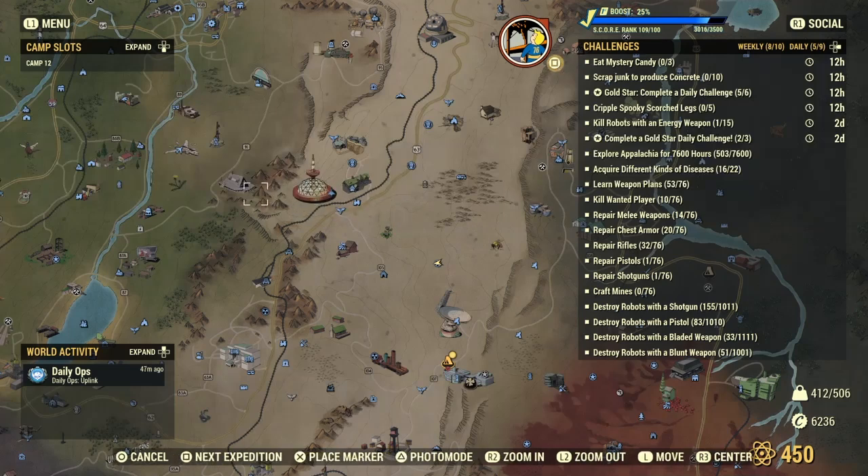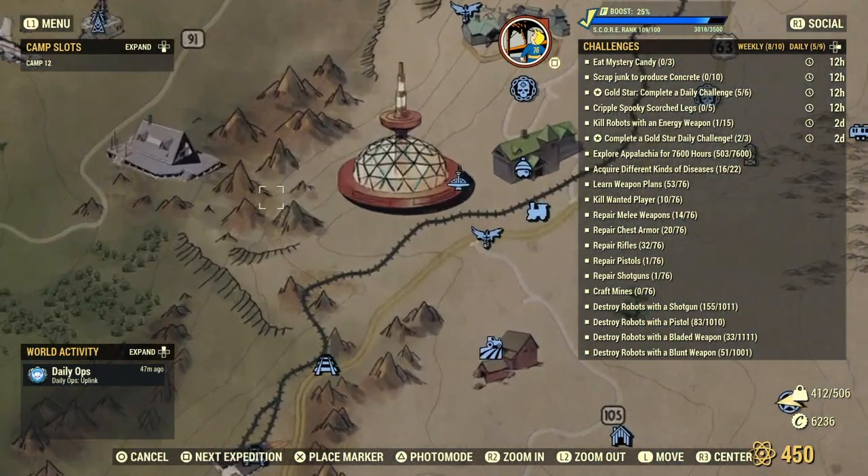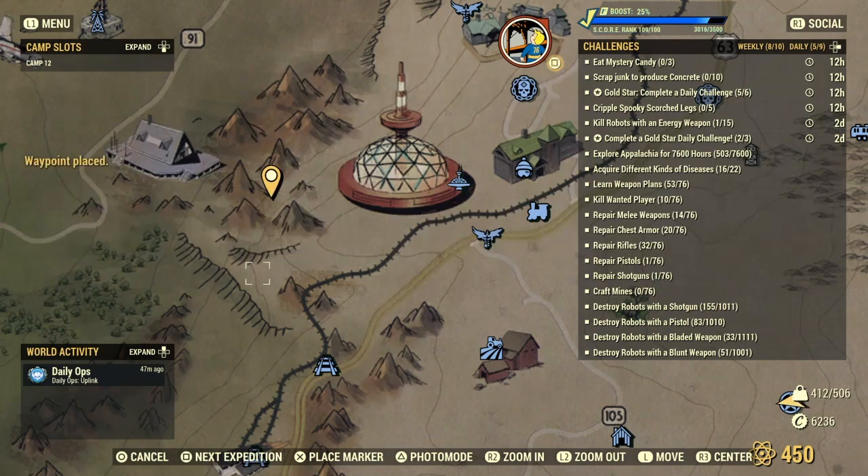You're then going to want to come to these few mountains and find the bottom three that are in an L shape, with a fourth smaller one that creates a square. You're then going to want to put your cursor in that square, as you can see, and place a custom destination.